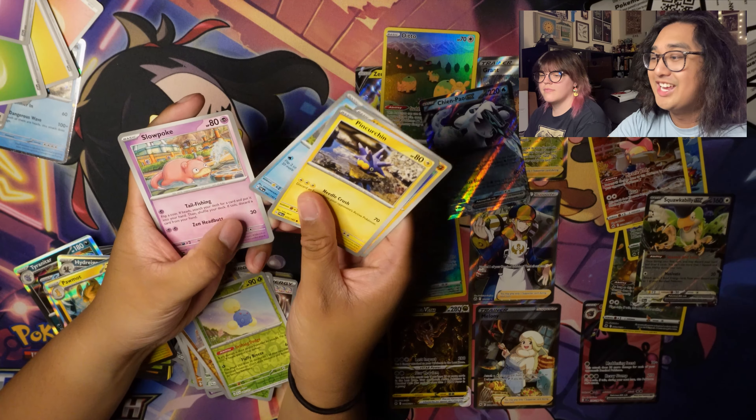I definitely lost. Two, four, one, two, three, four, five, six, seven, eight, nine... one, two, three, four, five, six. I thought maybe if you pulled two we could tie. From the last pack: Shroodle, Phanpy, Jigglypuff, Tadbulb, Luxio, Luminous Energy, Bombirdier, Reverse Holo Sprigatito, Reverse Holo Oricorio, Forretress EX. Nice little last pack magic for both of us.